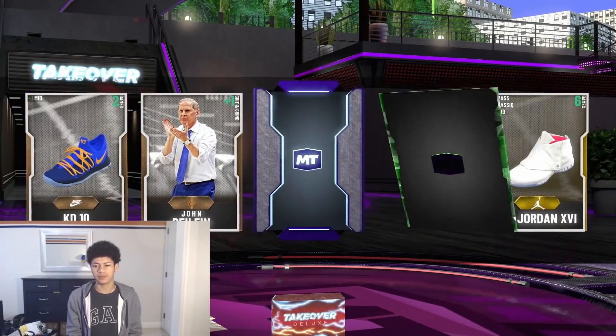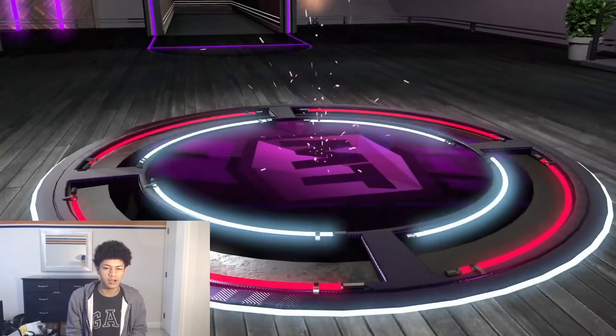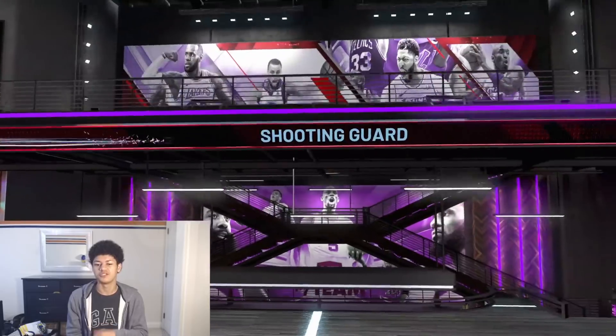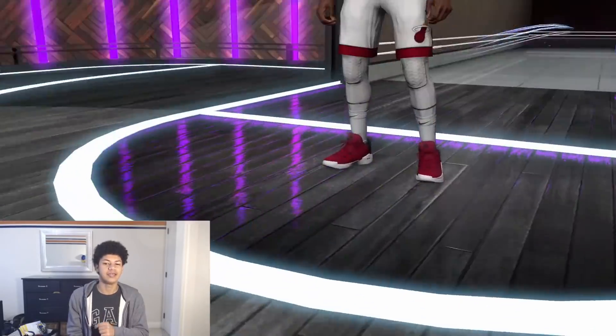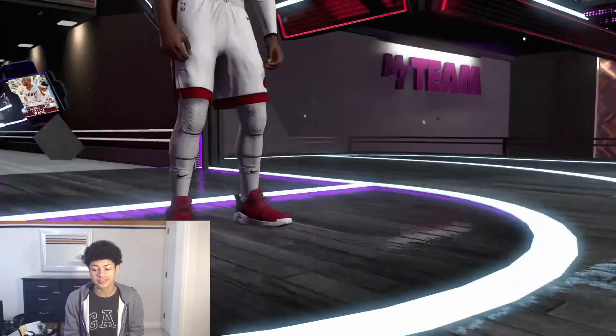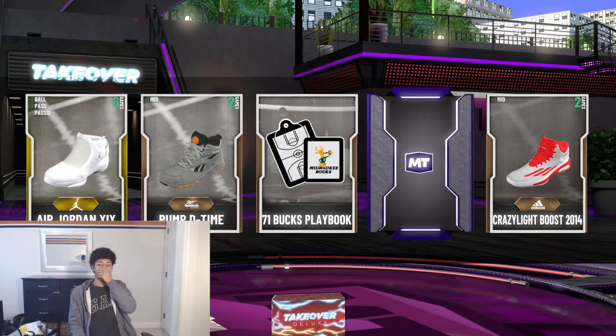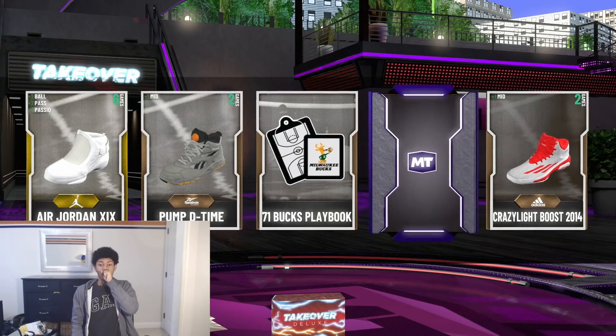Starting off with the Takeover Deluxe pack right here. Pack number one — we pull a diamond card. I already saw the color, I know what it is based off the color. It's a shooting card — we're going to be getting a diamond D-Wade. Not gonna lie, that D-Wade card was a budget beast when he first came out.